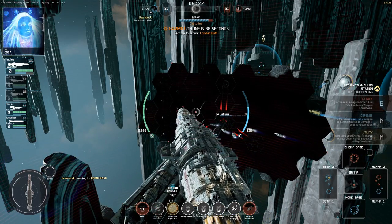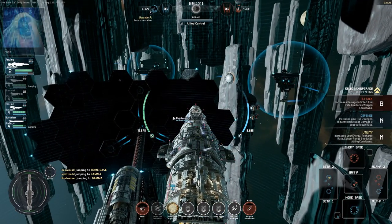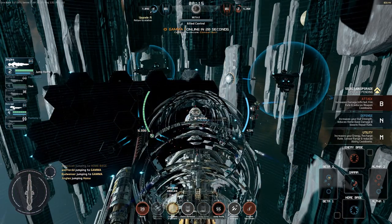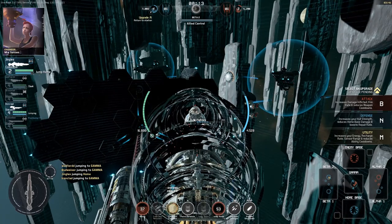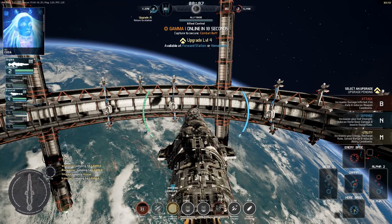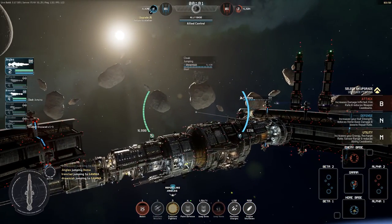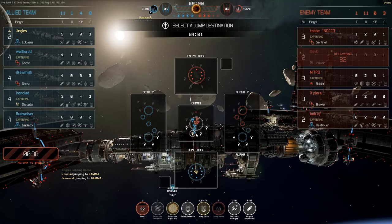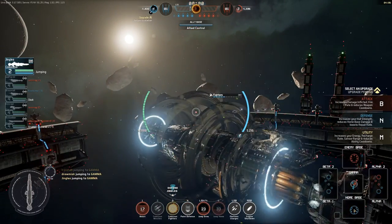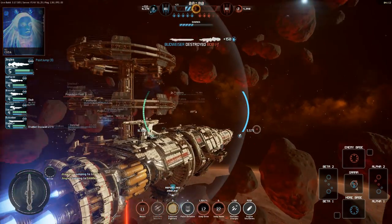Now we're finally in the position of being able to capture this base. Gamma Sector is about to come online — the central sector in the middle of the map. Whoever controls Gamma gets a combat buff. We've also just unlocked upgrades for our ships — either attack, defence, or utility — thanks to controlling bases and taking down cargo tugs. I have a bit of a Jingles moment here: I could have actually claimed that upgrade at the station in Beta, but it's been a while since I've played and I thought I had to go back to my home station. So I've jumped back there, picked an attack upgrade, and now I'm jumping straight to Gamma.